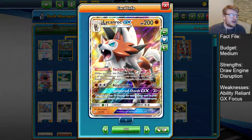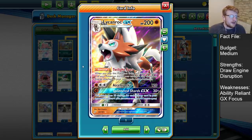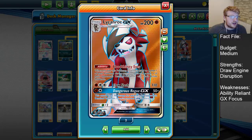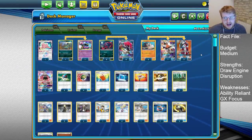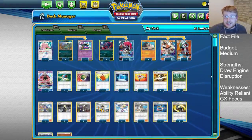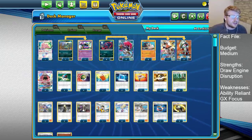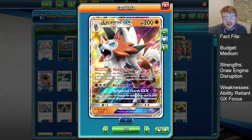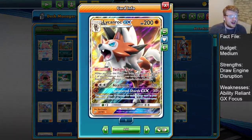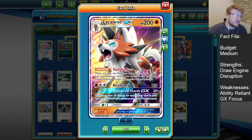We then have the Twilight Eyes Lycanroc GX. Its ability: when you play this Pokemon from your hand to evolve, you may discard an energy attached to your opponent's active Pokemon. This is a nice defense against opposing Lycanroc GX players — in Zoroark/Rock mirror matches, if your opponent gets a Lycanroc and knocks out your own Lycanroc, you can be stuck. Now, even if we can't instantly respond, we can set up a two-shot with a Zoroark whilst using Twilight Eyes to remove their Fighting energy, forcing them to Acerola it and remove the threat from the board.